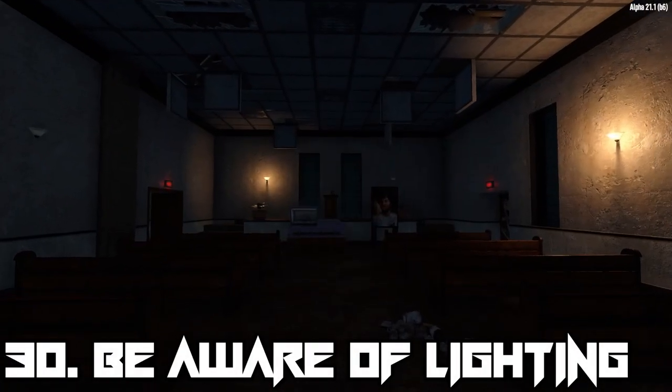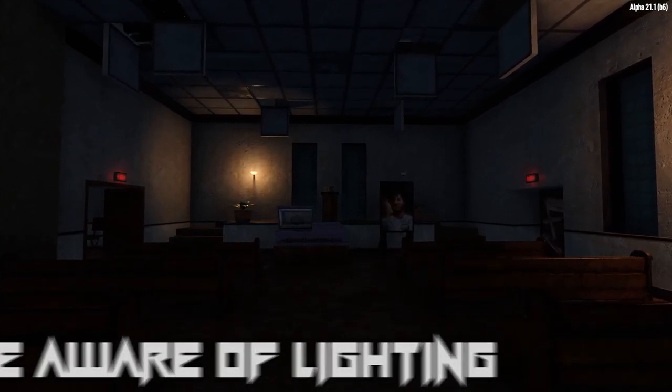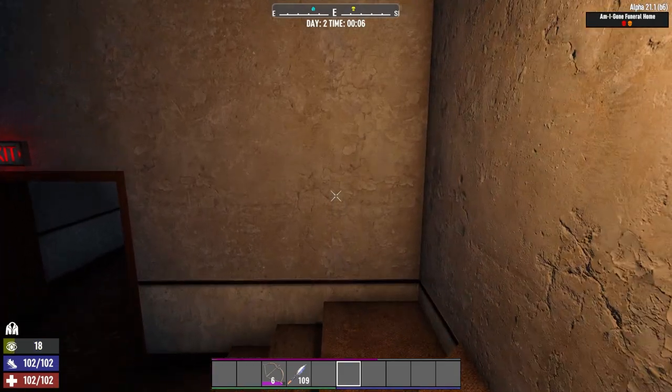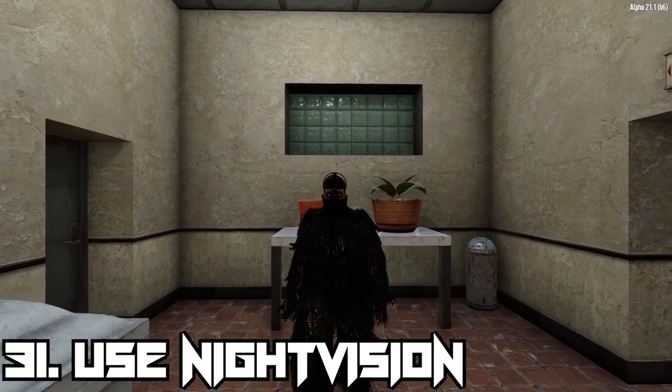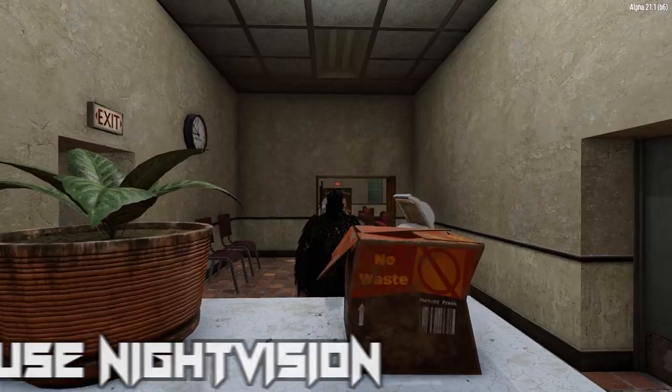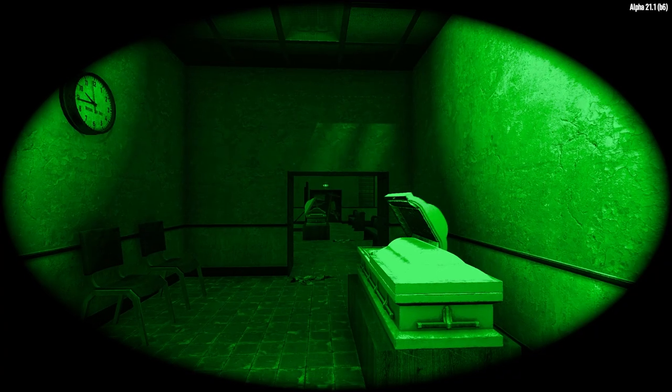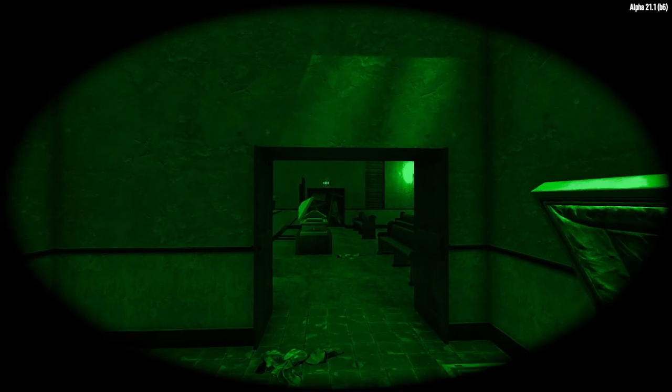Light levels will also reduce your stealth, as you'll be easier to detect. This could be caused by any light source, from natural light to torches and flashlights. Using the Night Vision Goggles, you can really reduce the amount of light you need to explore darker areas and POIs, as these don't emit light like torches, flashlights, or flaming mods.